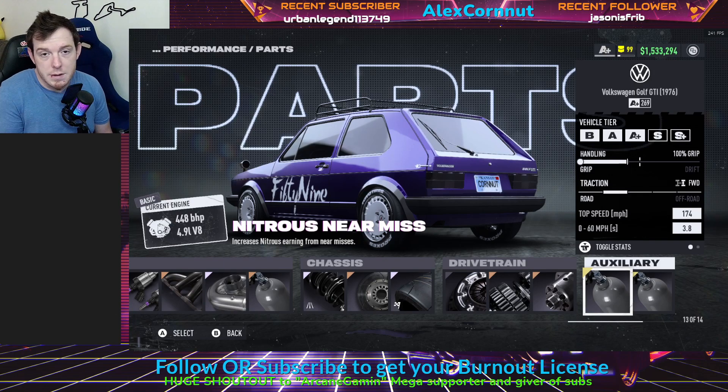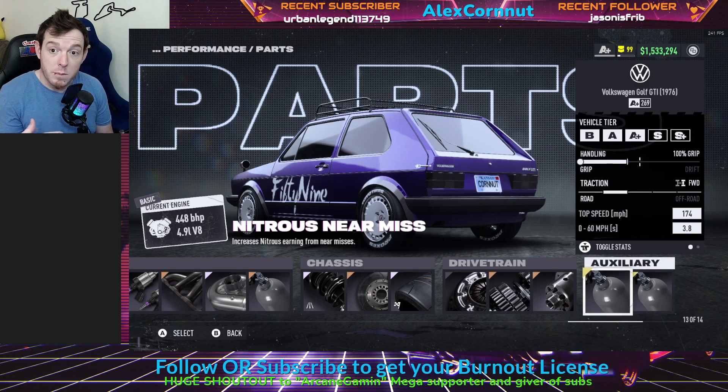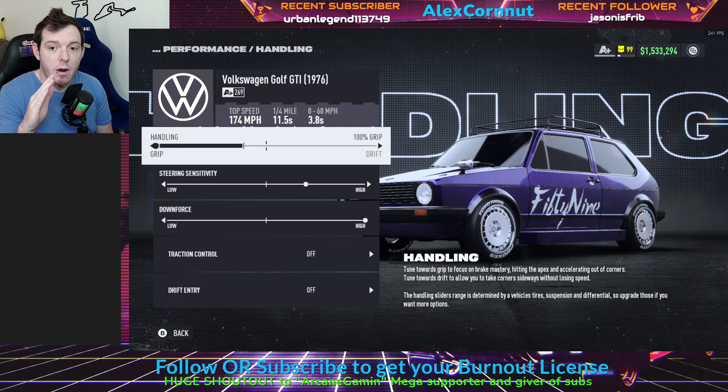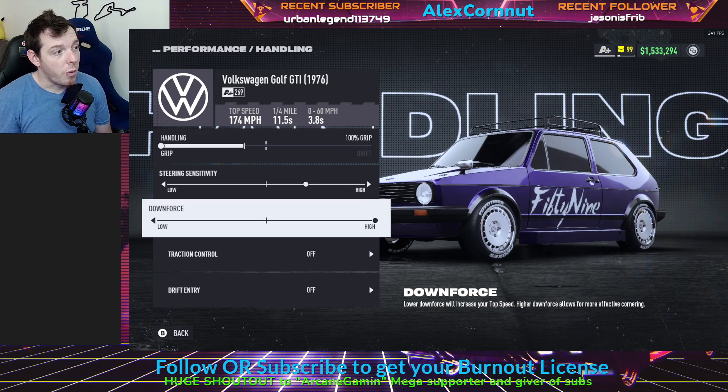For your auxiliaries, this is up to you. Near miss and grip is what I always put on there. I've seen some people do grip and draft if they find themselves in 2nd and 3rd place trying to draft a little more — so just do your own personal preference there. For handling, you're going to run the slider all the way to the left, which is going to be for grip — so 100% grip. Steering sensitivity, I go 2 clicks to the right. Do your own thing, whatever you think is best for yourself. Downforce: all the way high. You can get away with a couple of clicks high or low — that's personal preference.